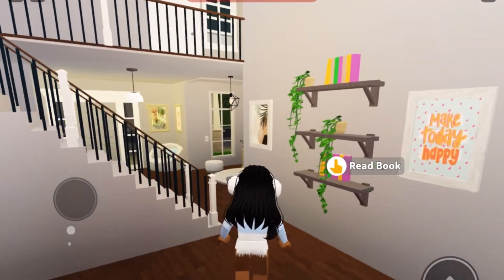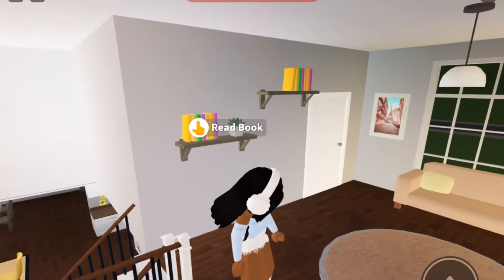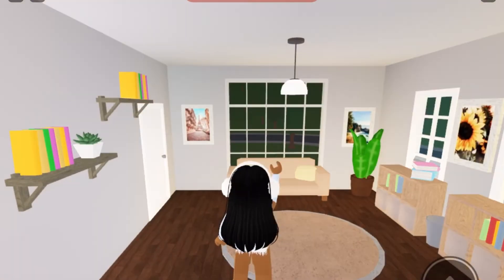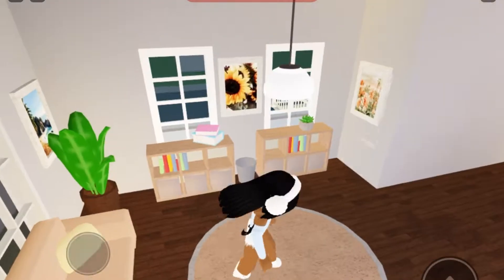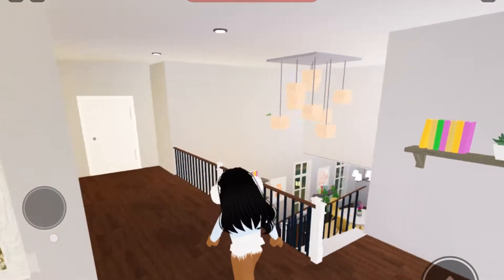Now we're heading upstairs. Here we have a cute little reading area — you can just come up here, relax, and read a book. It's a really cute area, and from here you can also see the chandelier up close.